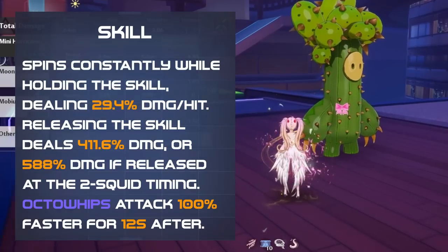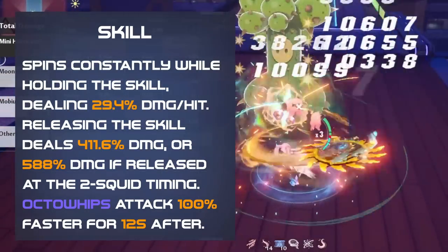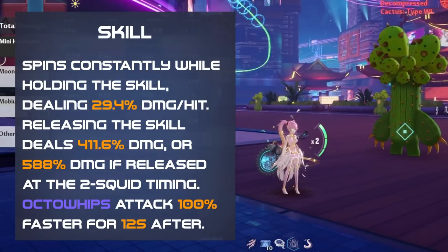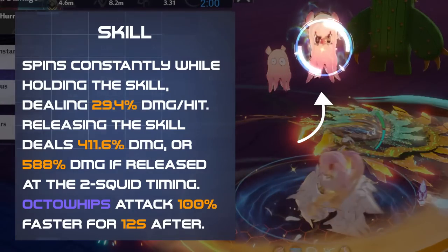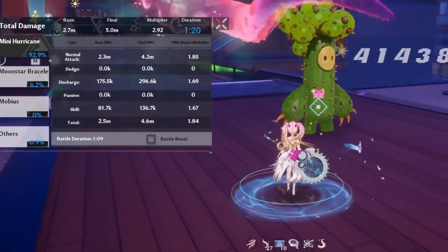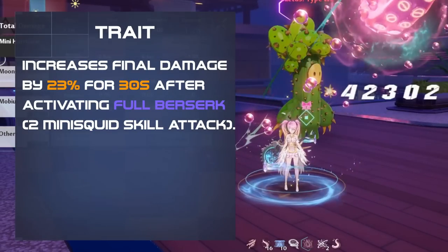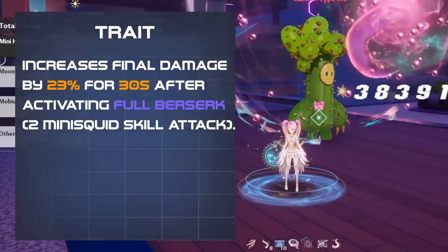Genono's skill causes her to start spitting, dealing damage over time, and then more damage when you release the skill. The damage from releasing increases if released after a short delay when 2 mini squids appear. However, in typical rotations, it is better to just instantly release the skill than hold it, unless you are using Genono's trait, which increases final damage by 23% when you use the 2 squid attack.